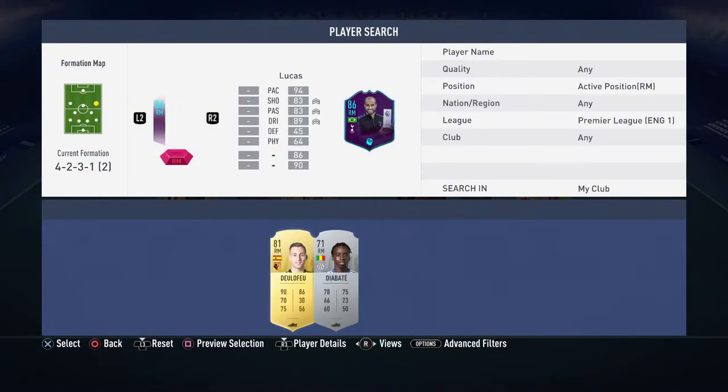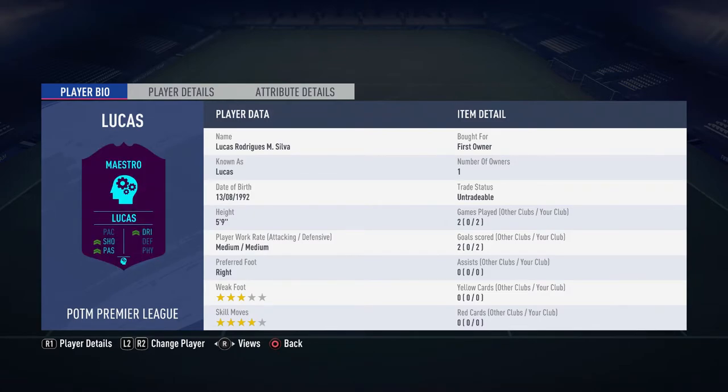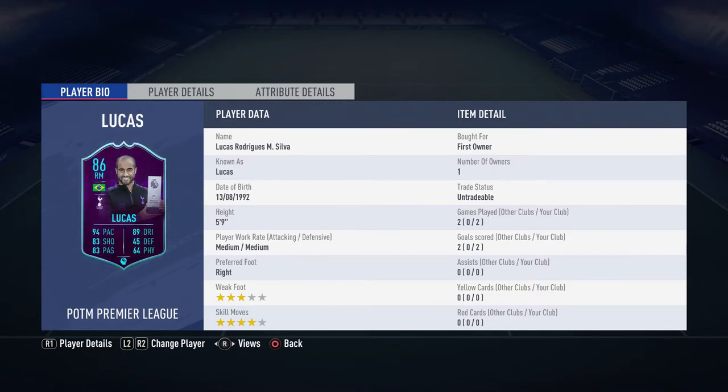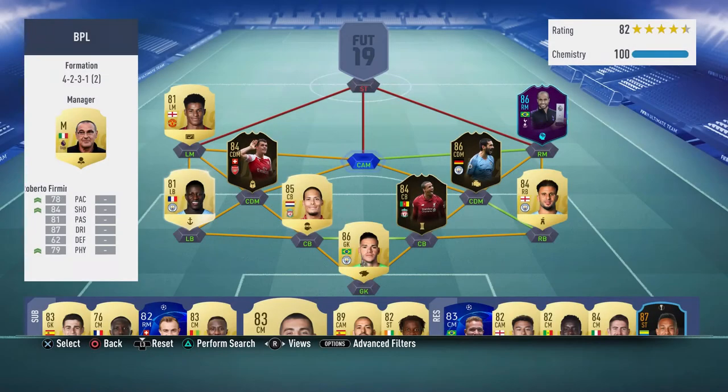A big one — untradeable Player of the Month Lucas. I got him for free using players already in my club. Only two games with him so far, but two goals — looking very promising. Medium/medium work rates, four-star skills, freestyle weak foot — the weak foot and height of five-nine are a bit off-putting. But 94 pace, 89 dribbling, 83 shooting, 83 passing is a really nice card. I've gone with a Maestro chem style to bump up shooting, passing, and dribbling.